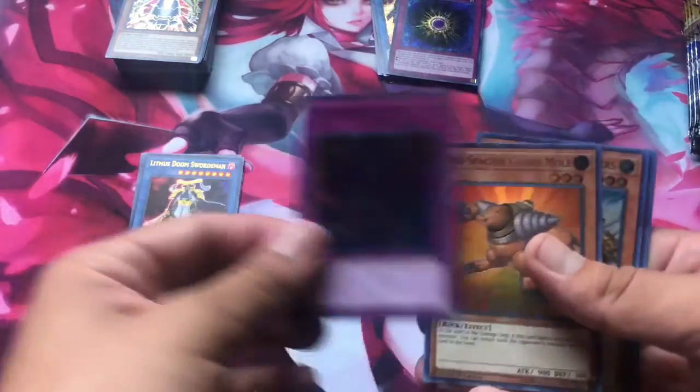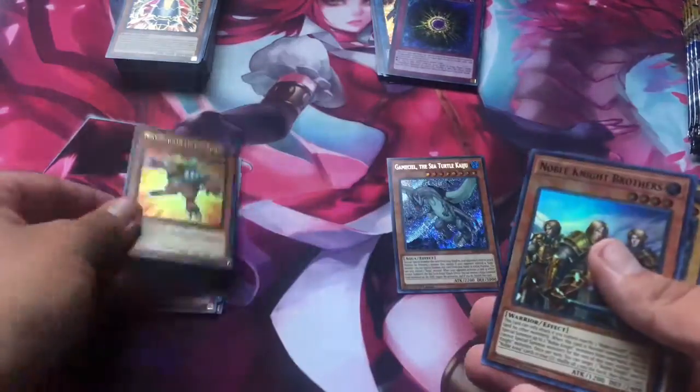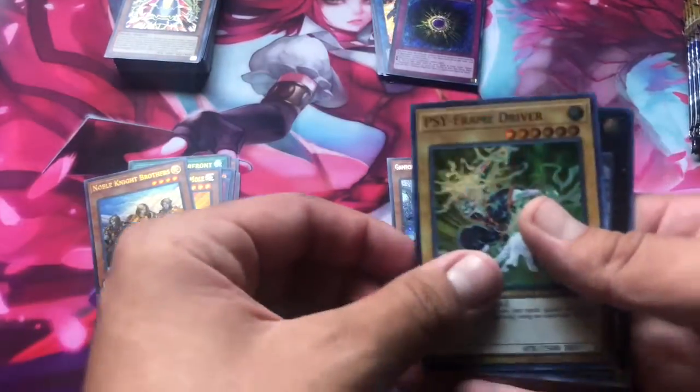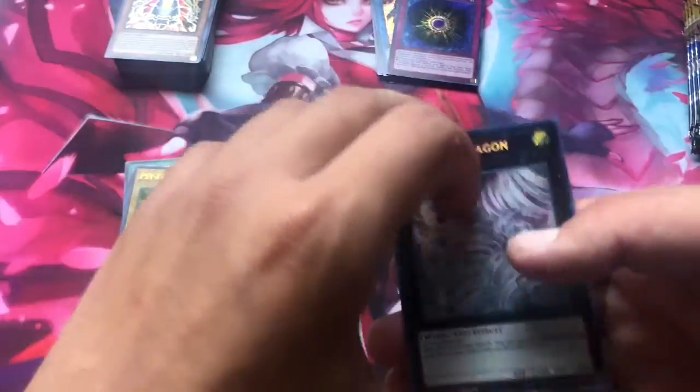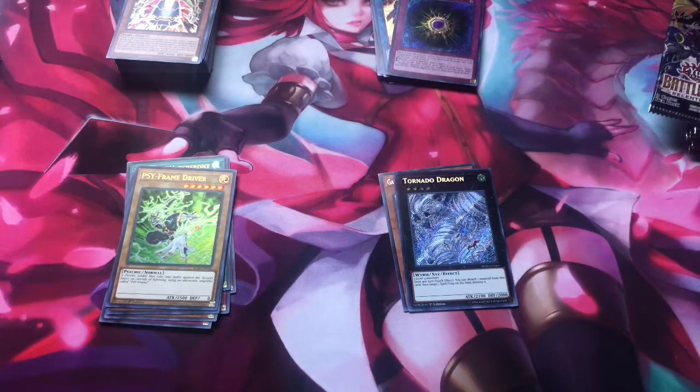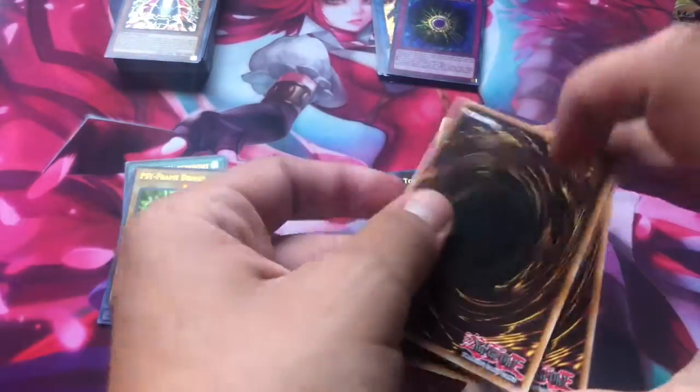First card of the pack: Turn to Tribute. Neo-Spacian Granmole — nice, I think he's at three now. Noble Knight Brothers. Xyz Monster. Cyphering... oh, Tornado Dragon — nice! I was actually really looking forward to that because I wanted a Tornado Dragon from this set; I do need it in one of my decks. I'm going to do a new deck profile pretty soon, guys.